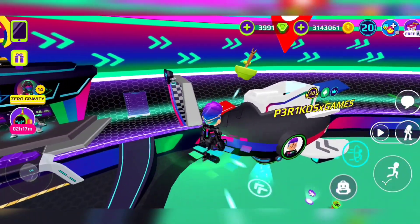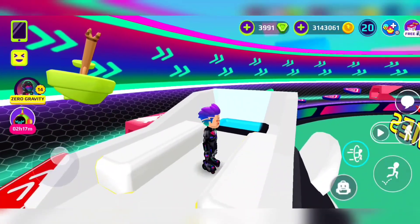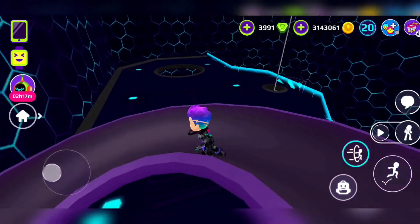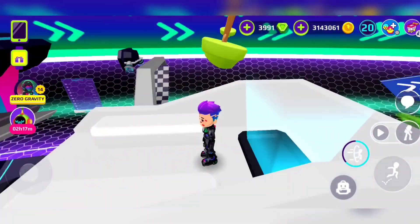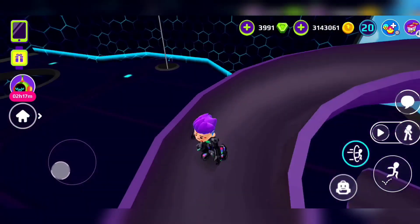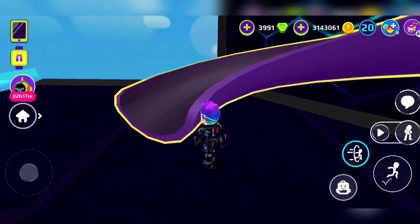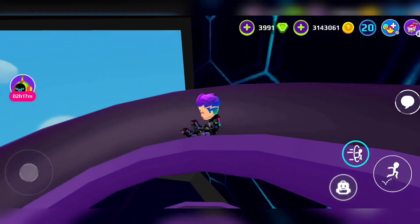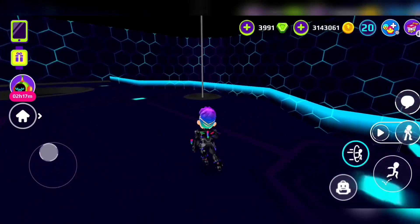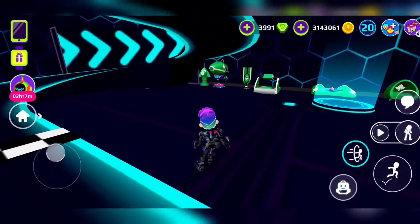Now let's go inside to show you everything, but first the house. The house looks cool — on top you can sit on these benches. For those who don't know, you can go under here and there's a slide. Now let's go down — there's also a slide so let's take a little trip. The slide is kind of chill.